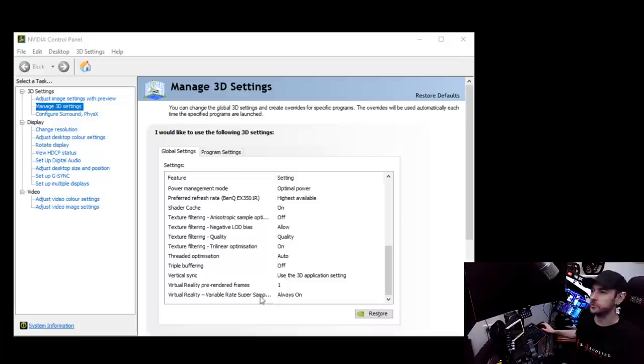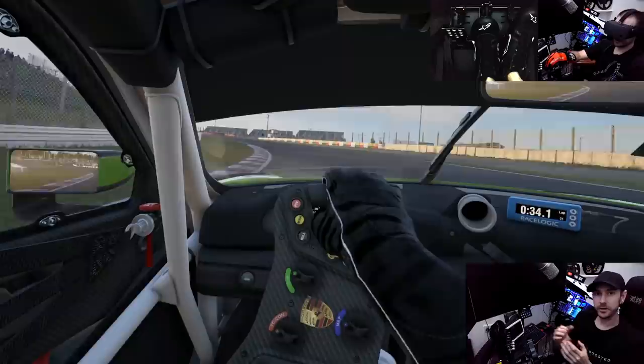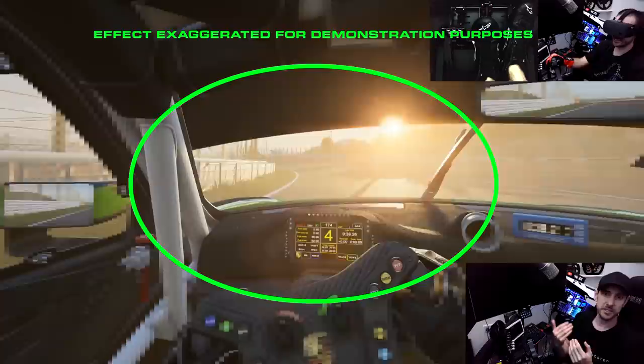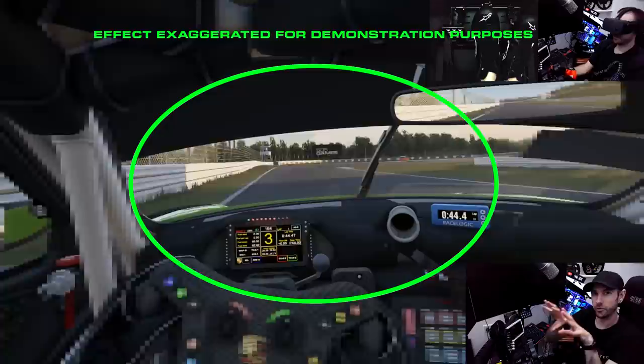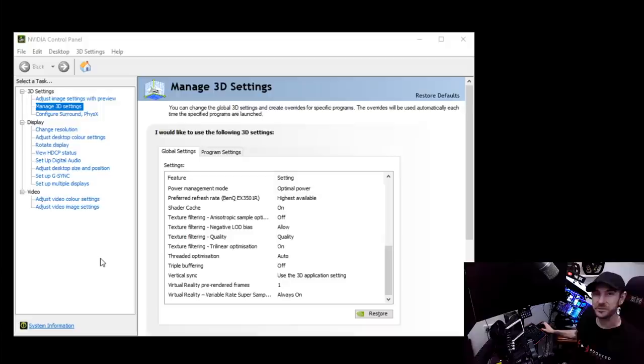What VRSS — variable rate super sampling — does is focus the super sampling just on the areas in the middle of your field of view. Everything outside of that is sort of your peripheral vision, where fidelity isn't as important. So it scales back super sampling in those less important areas to optimize the processing available. It's kind of a 'have your cake and eat it too' scenario. Unfortunately, at the time of making this video, VRSS is only compatible with a few titles and none of those are sim racing titles or ACC, so it won't give you any benefit at the moment.